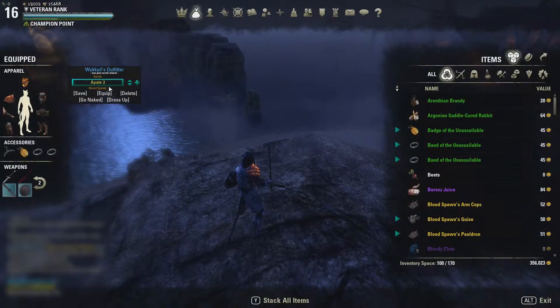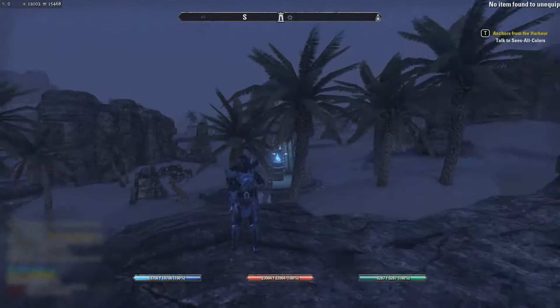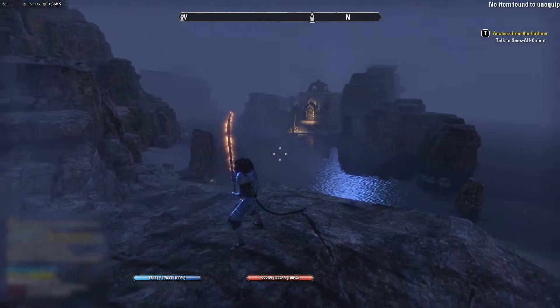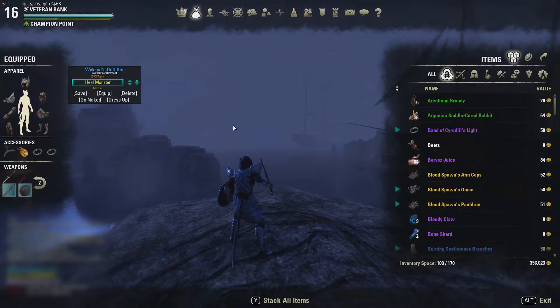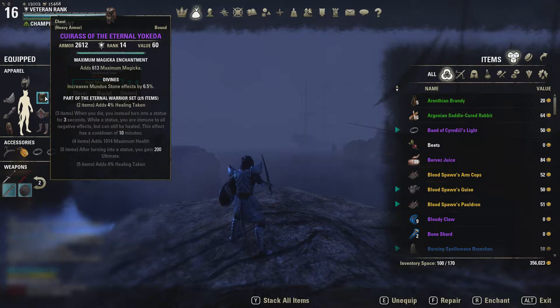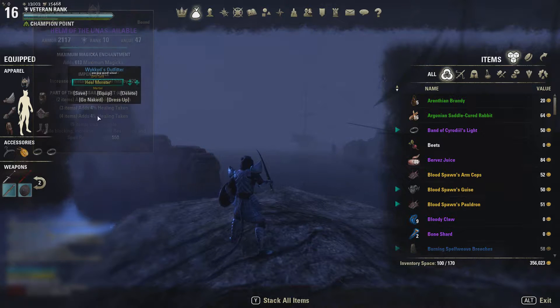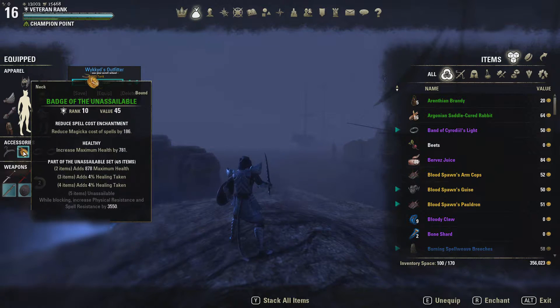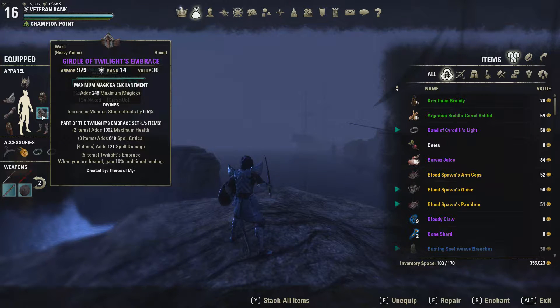Now we're gonna put on our different setup. If you've seen the post I made on the forum, I had a very long post about how you could set up your character to get insane heals. The setup I'm using is 2-piece Eternal Yukeda — you could use normal Yukeda, we're just using the 2-piece for the 4% increased healing taken. Then 4 pieces of Unassailable.